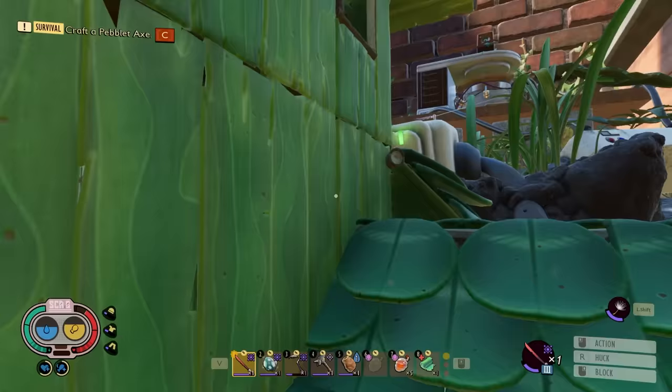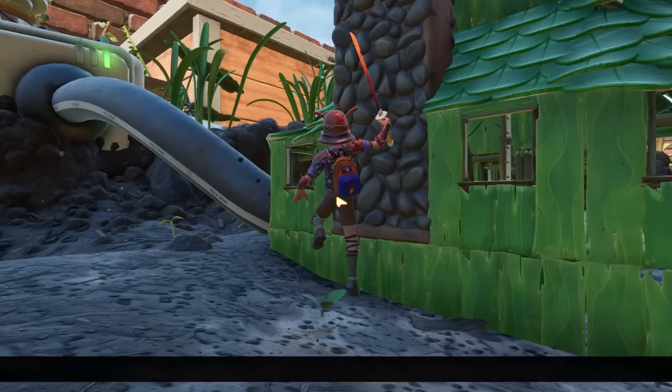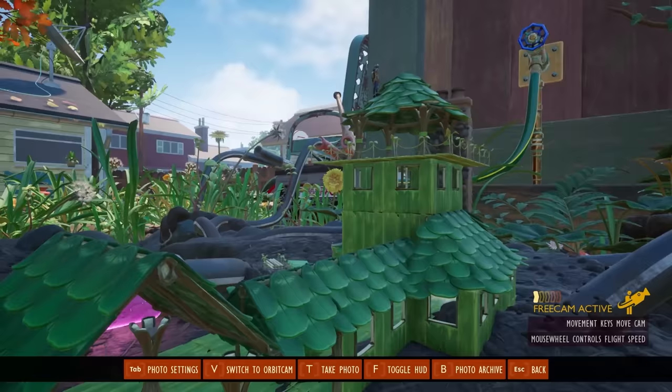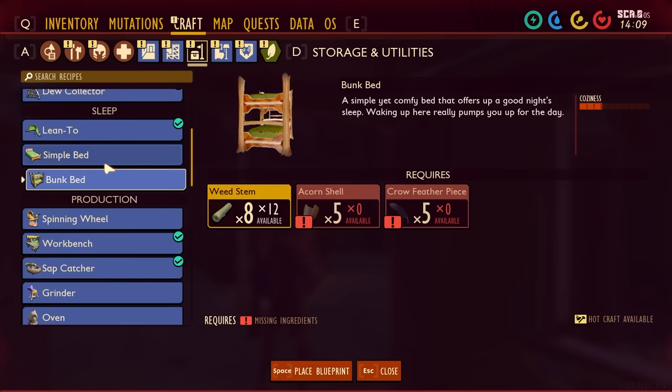Oh no, it fell down. That hurt. Thankfully, I don't necessarily have to climb the ladder. I want to see - I'm just going to go into picture mode. Free cam time. That does look pretty cool. I like this place. A little intern on the roof. Now we just need to load this full of cozy things. All the cozy. We should probably start with the bed. We could do a bunk bed, but the simple bed is the same level of cozy.